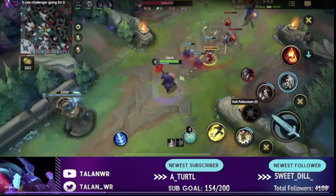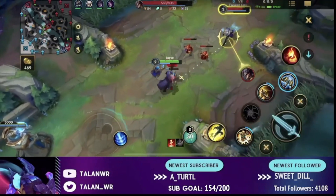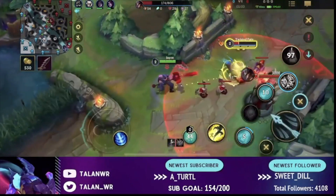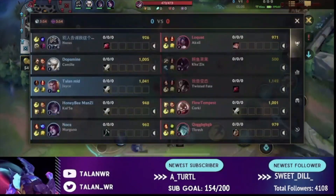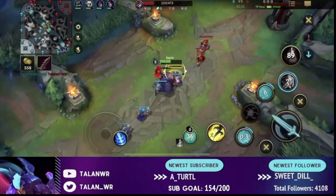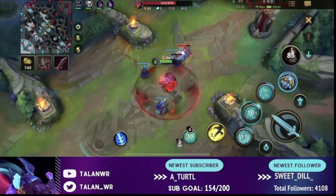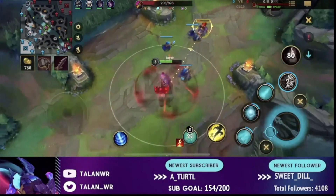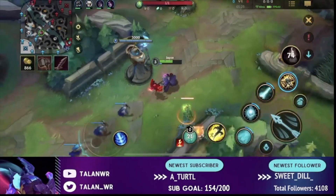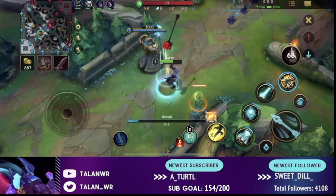The most important thing in top lane is playing around Conqueror and leveraging your range advantage when most others don't have it. Now this next example shows the strength of Jace beyond just 1v1 — Jace is very good at keeping people stuck in lane when they want to roam. Here TF is a champion that very much wants to roam. I'm bullying him out, but what I want to focus on is how you can pressure an enemy who wants to roam and take a lot of plates.